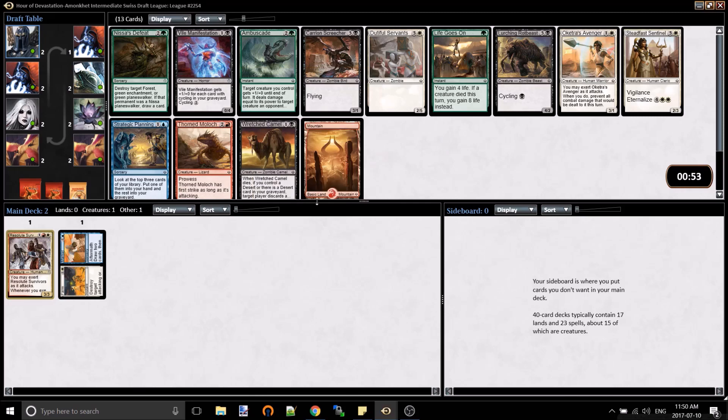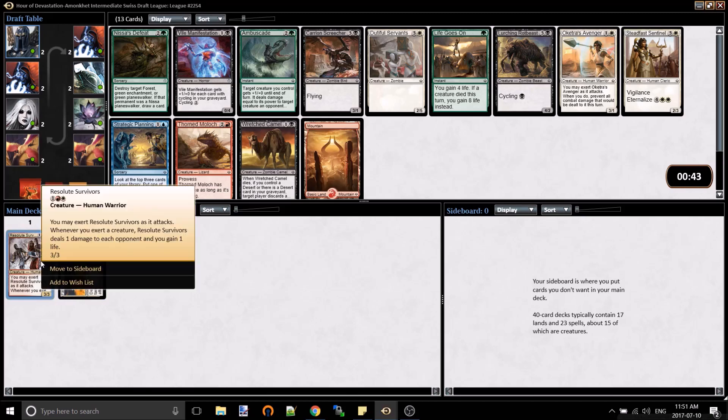Looking into here, I'm in my third pick. Pick one is Farm - it's a great removal spell, straight targeting attacking or blocking creature. Resonant Survivalist is just a fantastic uncommon; whenever you exert something you get to essentially drain them for one.